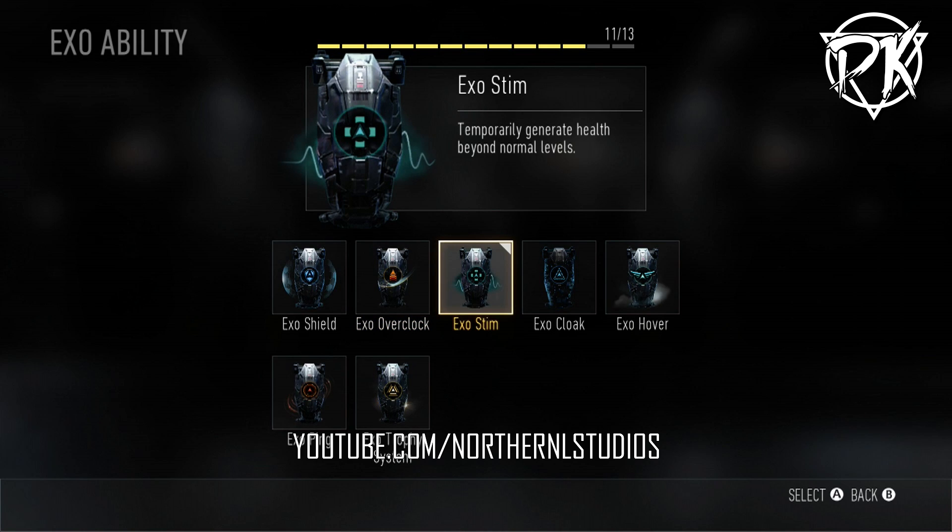Exostim is one I don't necessarily like but I can understand it. I only ran into it once in about six hours of playing, and I was using a sniper rifle so it was kind of tedious. It temporarily generates health beyond normal levels — so it's essentially Juggernaut but for a fraction of the time. It's very short and doesn't make them super strong, but I did get a hit marker on it. You press your bumper and then run into a building or onto a hard point. It's frustrating if you're using a bolt-action sniper — it's going to take two shots to kill that person. It shows a big plus marker and it's pretty obvious when you hit it.